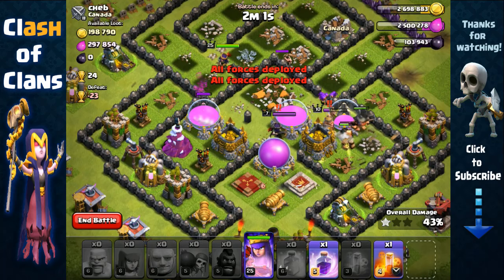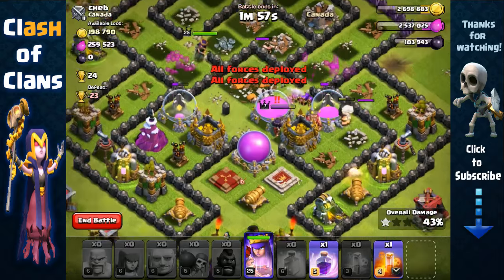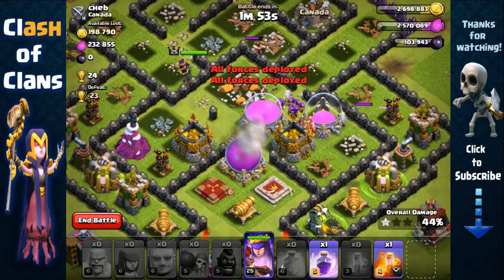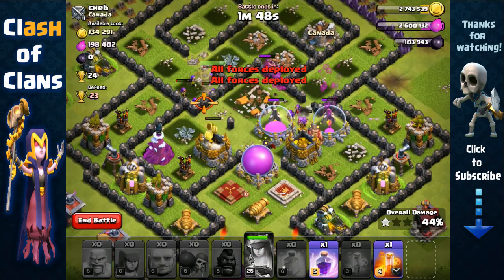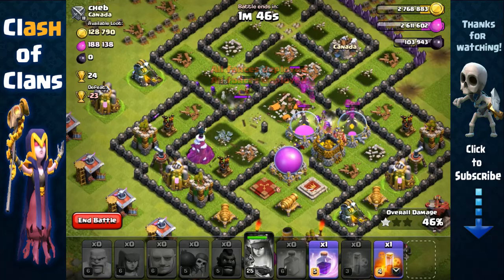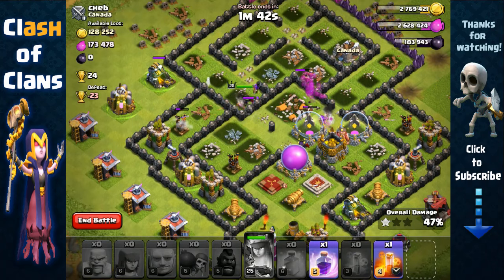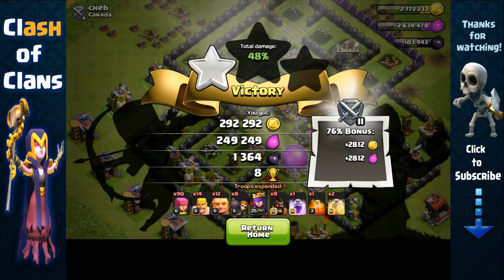It's looking very good. Our Archers got briefly distracted by heroes at the center but retargeted the Elixir Storage. The Archer Queen is targeting the Gold Storage but getting hit by the Archer Tower, so we end the attack there — we don't want to lose the Archer Queen. We still managed to get over 550,000 in total resource.